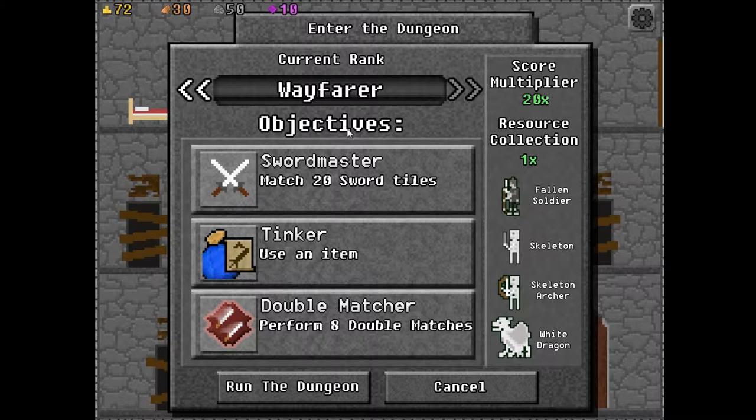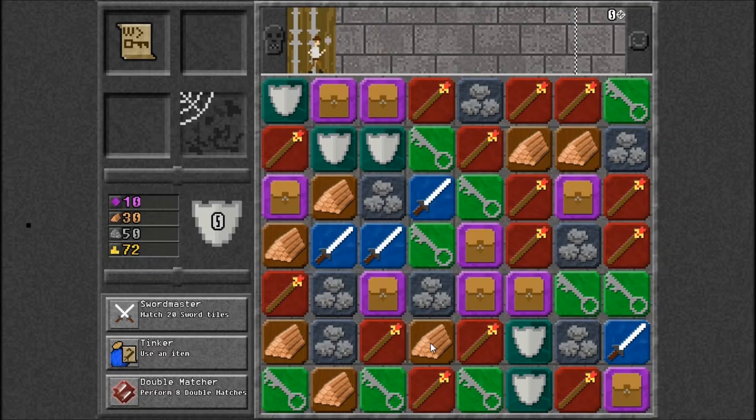We're on the current rank of Wayfarer, so we have three new objectives: Swordmaster — 20 new sword tiles; Tinkering an item — that should be easy; and Double Mastery — that might be the hardest. We've got new enemies here, a little bit tougher. Alright, let's do this. I love the music in this game, it's so good.